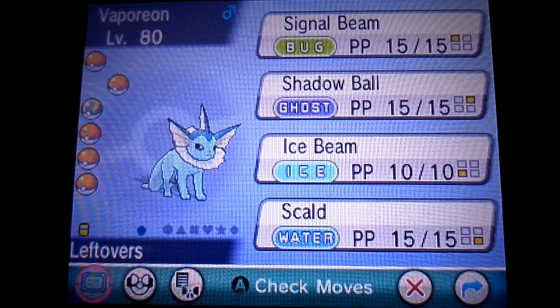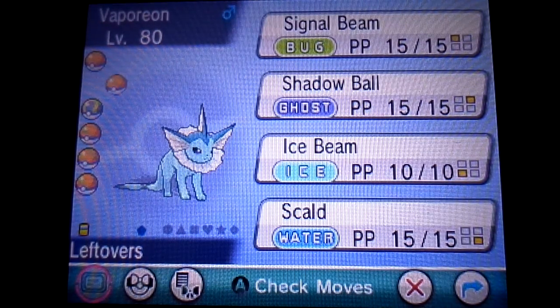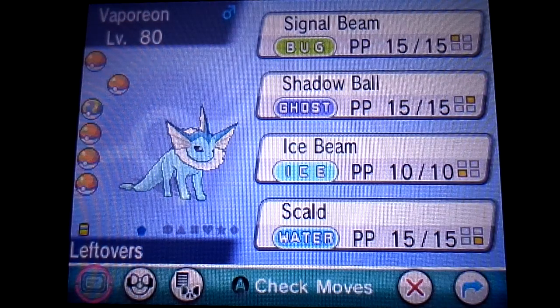Next up is Vaporeon. Vaporeon is modest as well, trained for special attack and HP, so his role is to function as a tank on the team. As you can see, the item is Leftovers, which gives him some more staying power out in battle. And his ability, Water Absorb, which grants immunity to water-type attacks, is also useful in battle.